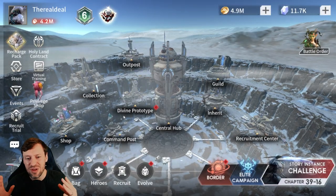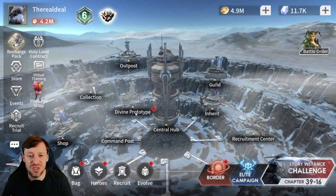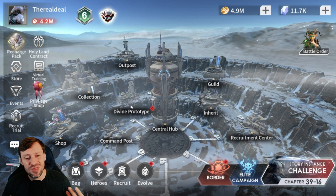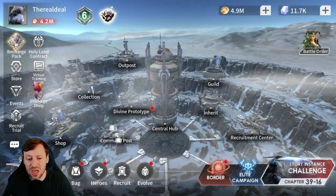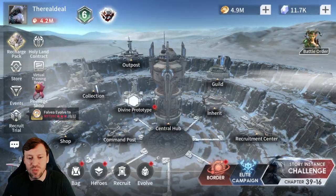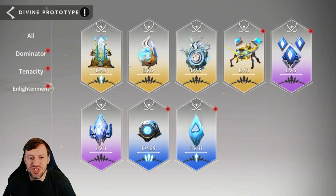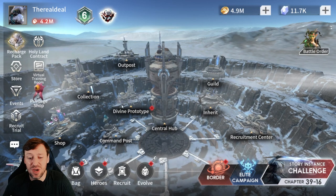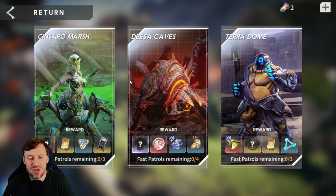To recap: focus on five core heroes — a tank, Serena the god tier healer, and the carries I mentioned. The next thing is Command Post. Commanders help you so much more than the Prototypes. There's a big element of RNG in which Prototypes you get, so definitely focus Command Post over Divine Prototypes.